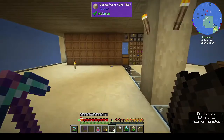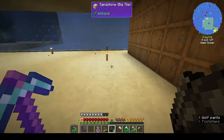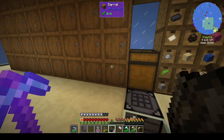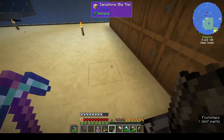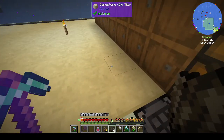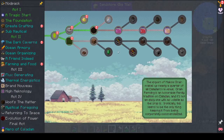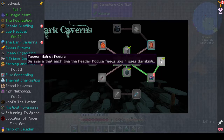Hi, this is Shane and welcome to episode 16 of Rustic Waters 2. In the last episode we went to the dark cabins, which is the mining dimension — it's always dark, as the name implies. I made the novelty drinking hat and also the feeder head — the feeder helmet module.